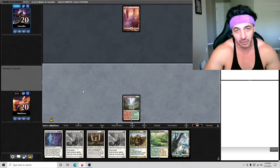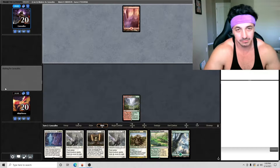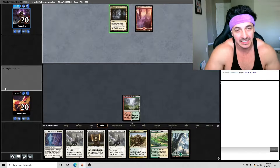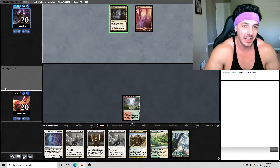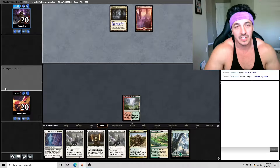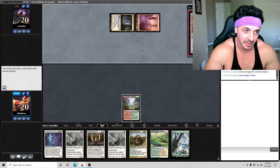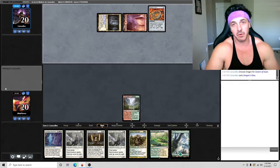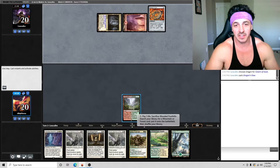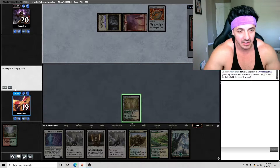I'm thinking it could be burn, but then they play Cavern of Souls — and that's when I'm like, what is this? Cavern of Souls with a mountain, and then they name Dragon. There it is. Then I see Dragon's Claw — this is some type of stompy deck. They probably play things like Chalice and other red cards that can cheat things in, like that one red god — Purphoros or something like that.